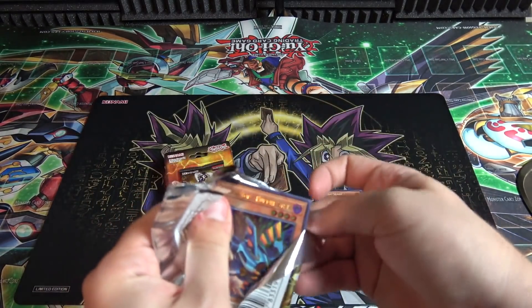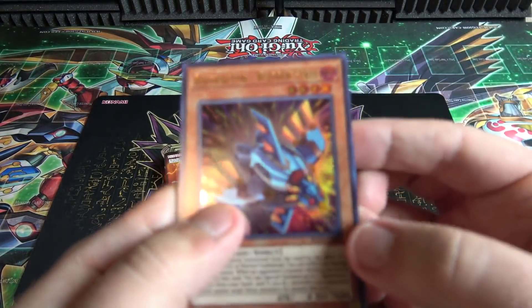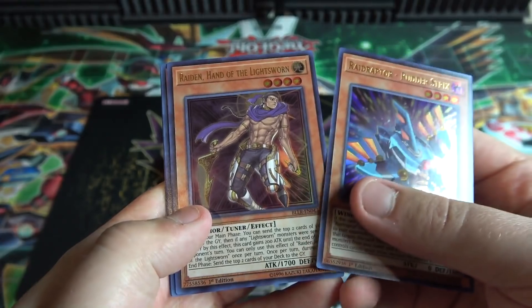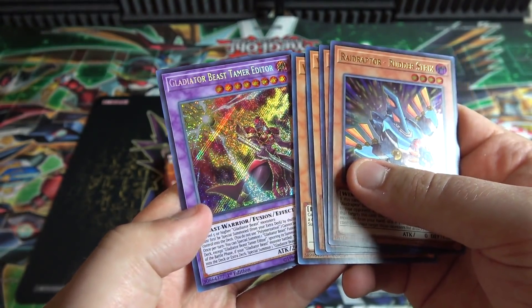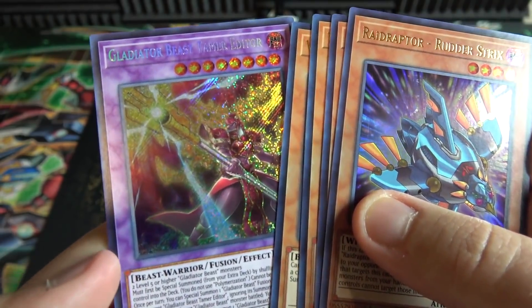I wonder if we might get a Minerva from one of these — that'd be pretty cool. I'm kind of hoping for Omega more than anything. We have Raid Raptor Rudder Strix, then after that Raiden Hand of the Lightsworn, Witch of the Black Forest, Wolf Lightsworn Beast, and Gladiator Beast Tamer Editor. The name's kind of a little higher than it's supposed to be on that.